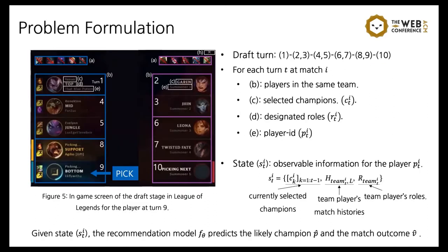Here we first formalize the problem of personalized champion recommendation. As in Figure 5, suppose it is player 9's turn to select the champion. Player 9 can observe the currently selected champions up to positions 1 to 8, but can only observe the role and player ID of teammates — players 1, 4, 5, and 8. Through player ID, the player can search the past match histories of teammates and further understand their playstyle. Therefore, we define the state as all observable information for player P at turn T, constructed with currently selected champions, match histories, and roles of the same team. Given state S_T, our goal is to construct a recommendation model that predicts the champion the player is likely to play and the outcome of the match.